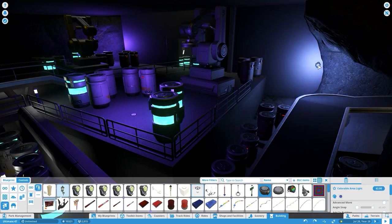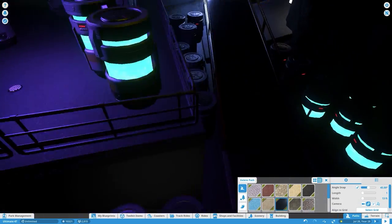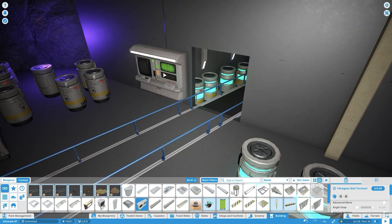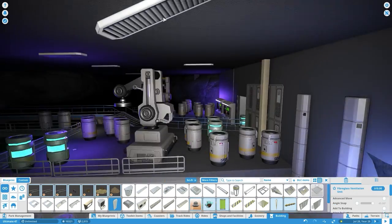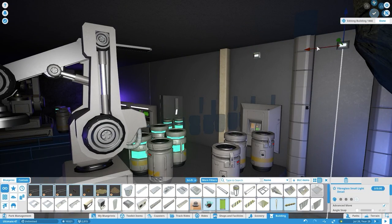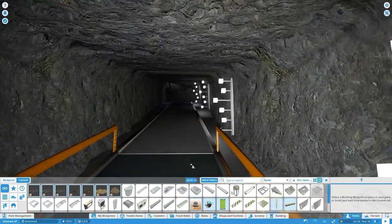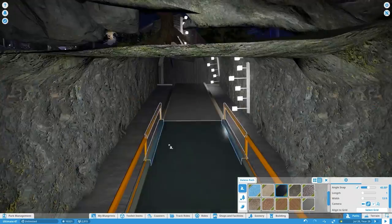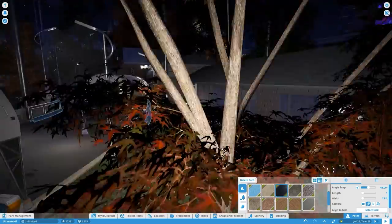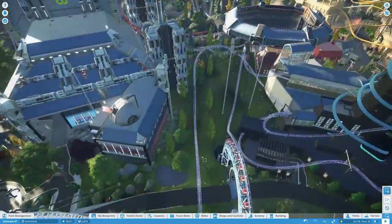I found out how many scenery pieces and objects are in this theme park by selecting every single piece in the park — and it was so laggy, it took like 10 minutes to count them all. There are about 190,000 objects roughly inside this theme park. I actually thought there was going to be more, but that's still a lot of objects that I've individually placed. All of them put together is what creates the Toucan Kingdom — it's pretty magnificent.